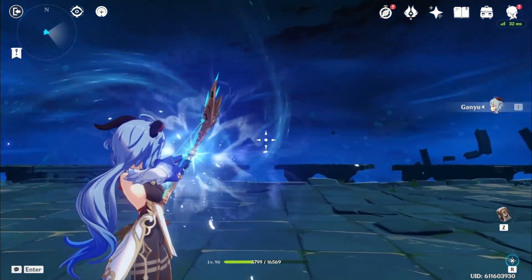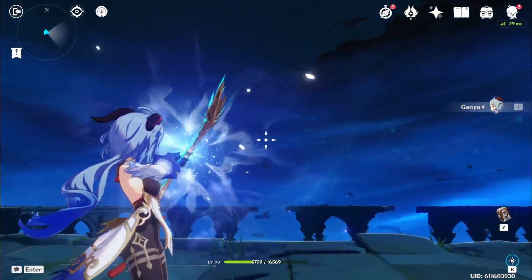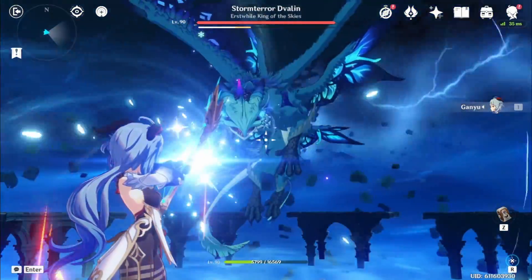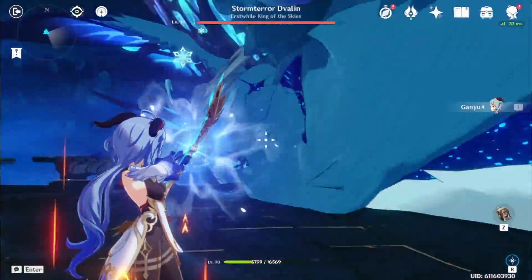So then I aim right between these two pillars, up a little ways, and I start walking forwards. As soon as I see Storm Terror, I let my first shot go. I keep walking forwards to reduce flight time between my arrows, and then as soon as my second bit of the burst is up, I will release it.